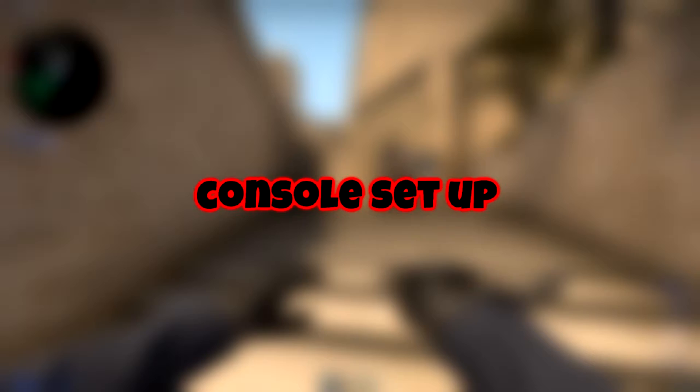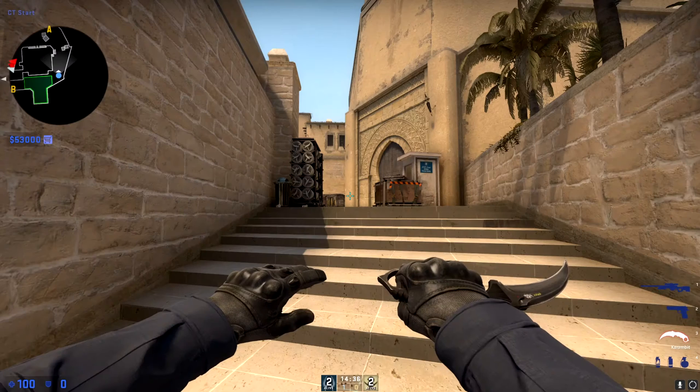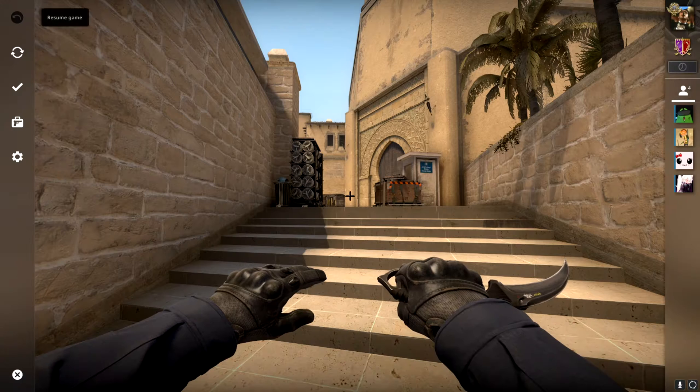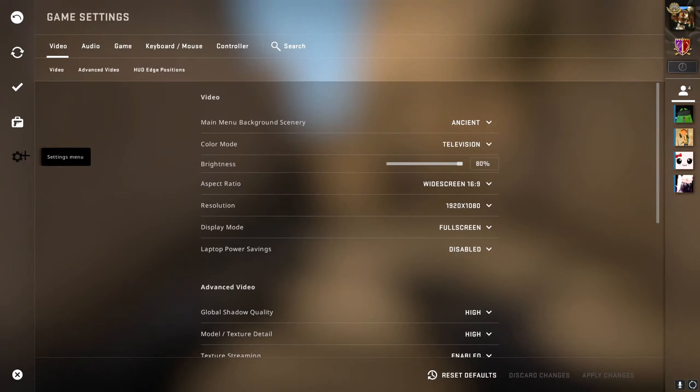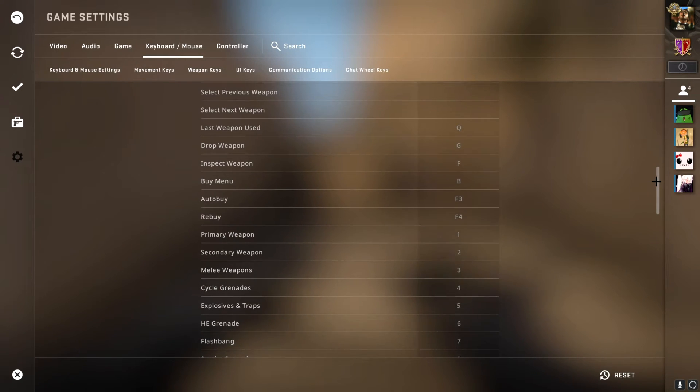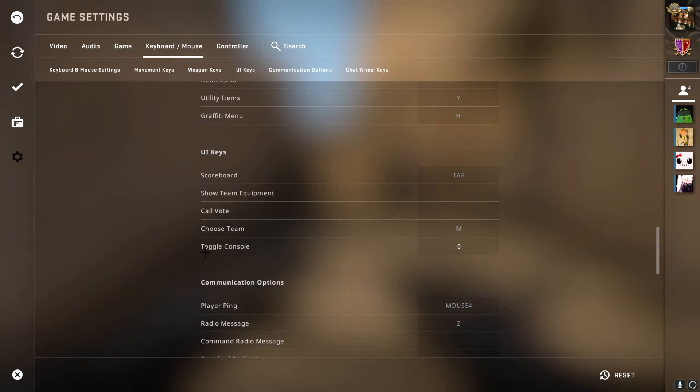The first thing we are going to do is set up our console. If you already know how to do this, cool, but I'm going to show it to the beginners. First, press Escape on your keyboard, go to the Settings menu, and in the Game section you will see 'Enable Developer Console.' It will be turned off, but you can enable it by clicking there and pressing Yes. Next, click on Keyboard/Mouse and scroll down until you find 'Toggle Console.' Just click on it and press any button that's most comfortable for you.